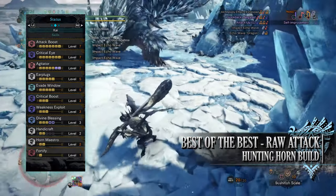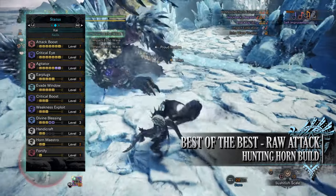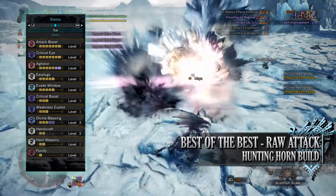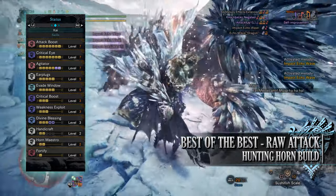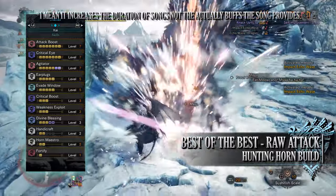Divine Blessing can potentially be level 5 when wearing our mantles. It's a skill that gives us a chance at taking reduced damage should we take a hit from a monster. You have Handicraft at level 3 giving us increased sharpness, and Horn Maestro at level 2 which is a unique skill for the hunting horn that increases the melody effects of our songs.